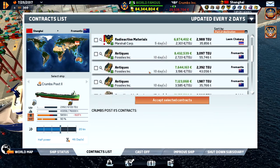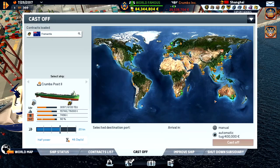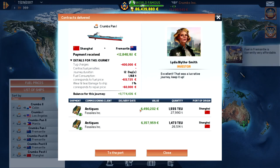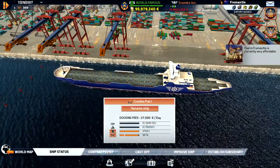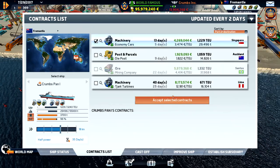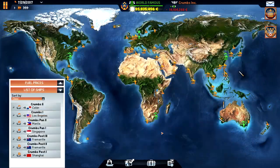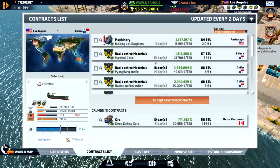I only have these three to choose from so let's go with the big one — 3,000 containers. I'll fuel up every time I'm down here. Let's see if we can get back up — we can go to Singapore, which is on the way, and find another contract back to Shanghai. We are in LA — the only reason I stopped here is to see if we can get a contract to Hawaii. No luck.